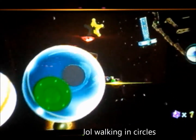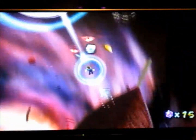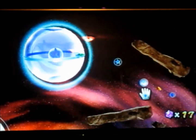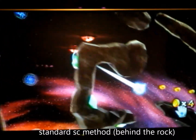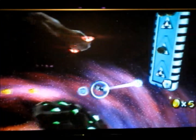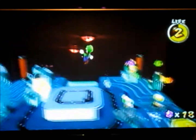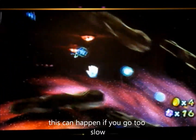This shortcut is to go around the rock, whether it be behind or in front. This is the behind method — it's hard to explain how to do it, but that's the angle. And right here I'm gonna super speed. This can happen to you if you go way too slow when you do it.